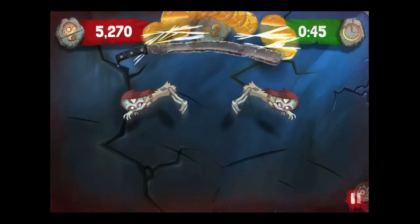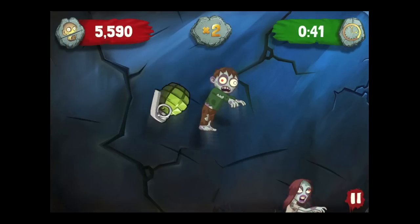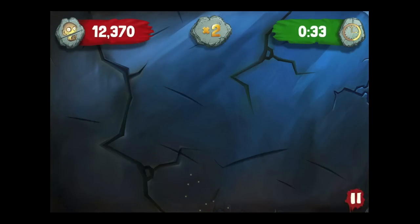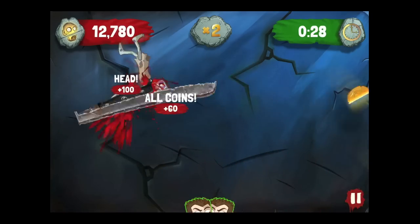The hand grenade is new to level 3 and it helps, but don't use it on a human. In Zombie Swipeout the coins rack up and you'll see Zynga branding as well. Getting combos or chains of combos is really where the points rack up.